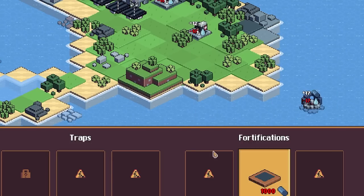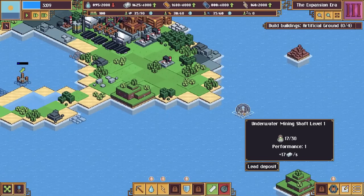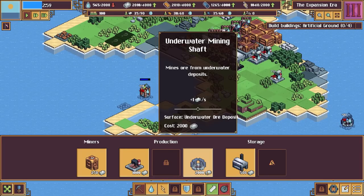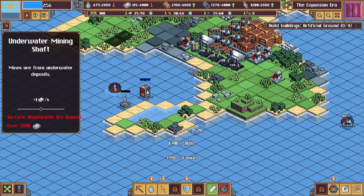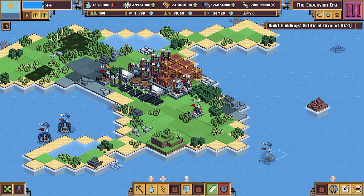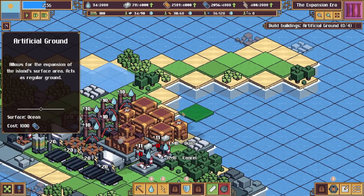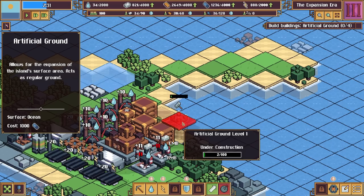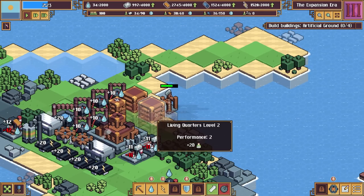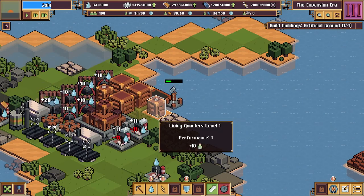Down here we now have a Defenses tab - for a thousand lead we can build artificial ground. I'm upgrading the underwater mine and it still mines while upgrading, which is fantastic. How these work: you literally just build on the water and it protects everything behind it. You can see the land surrounding it changes - it was beach and it's now grass, which means it's protected.